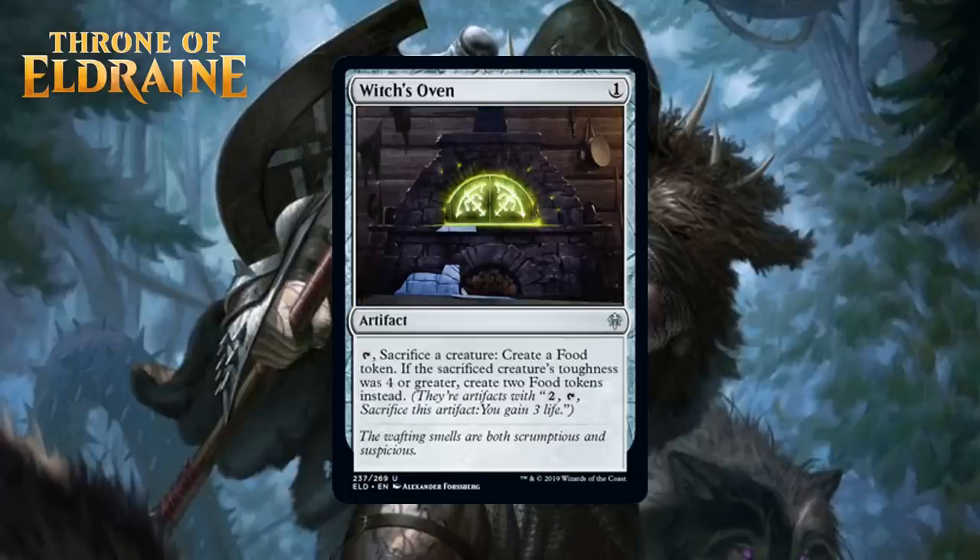Our last artifact is Witch's Oven, which for one generic is an uncommon artifact. You can tap it and sack a creature to create a food token — if the sacrificed creature's toughness was 4 or greater, you create 2 food tokens instead. 1 mana for an artifact that can turn your creatures into food seems pretty alright in decks interested in food. You can do this in response to removal or block and sacrifice a creature that's going to die anyway. Still, I don't think most decks are going to really want this, but it probably has its uses in blue-white, black-green, and maybe even black-red. I'm going to give this an F in most decks and a C in a deck that can get the extra value out of it.